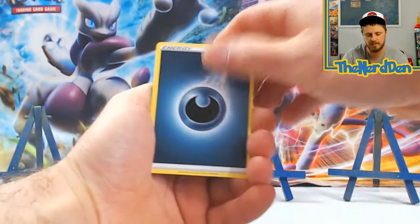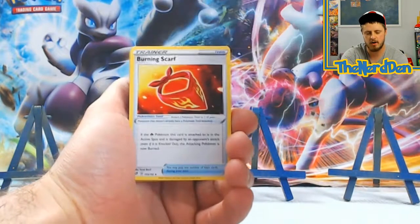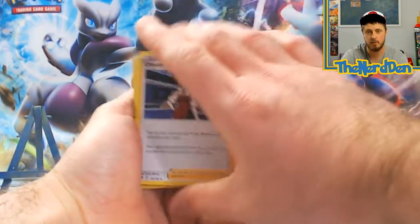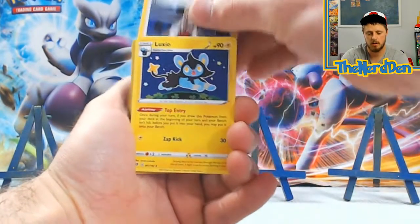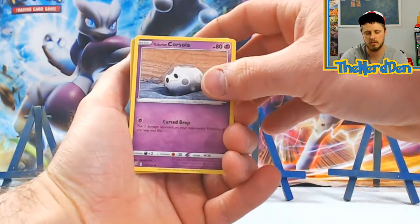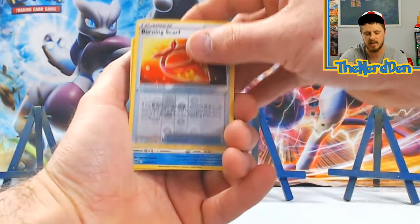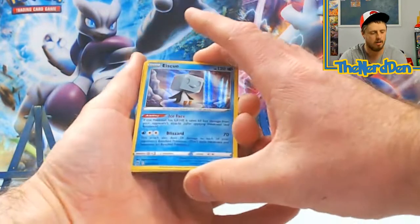We're starting everything off with a Dark Energy, Burning Scarf — this is from Rebel Clash. We've got Luxio, Hone Edge, Time Pole, Volibee, Galarian Corsola, Toxel, Burning Scarf for the Reverse, and an Eskew Holographic.